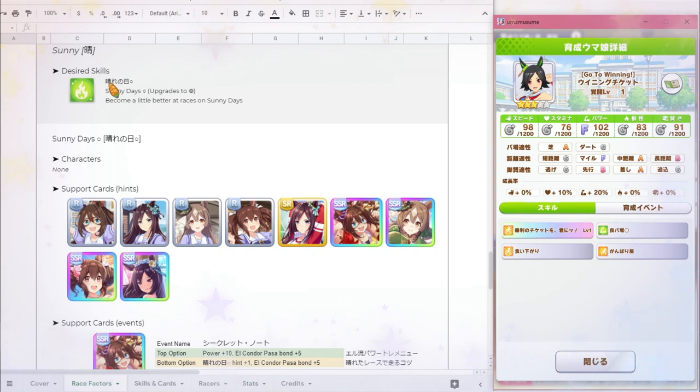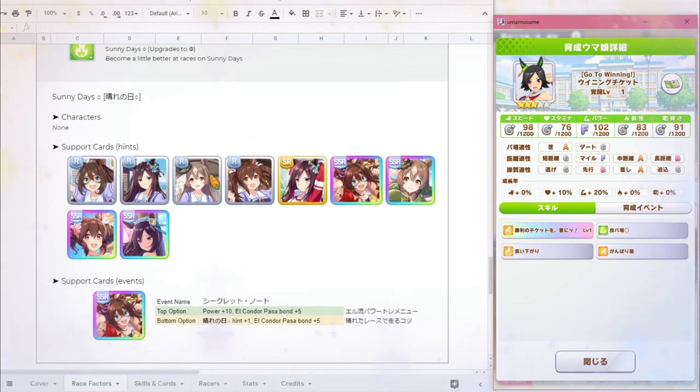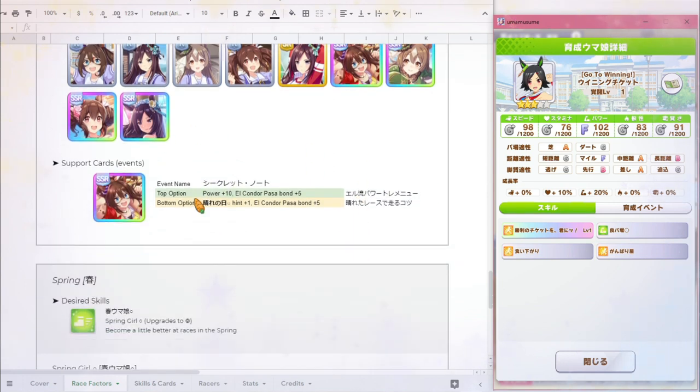The next factor is Sunny, and the desired skill here is Sunny Days, which also upgrades to a double circle. No characters have this innately, but the cards that can support you are Elkhornopasa, Meijiro Dober, Saturno Diamond, and Hishi Akebono, and their variations. Elkhornopasa actually has two ways to support you with this, so if you also get it during an event you can boost that hint.